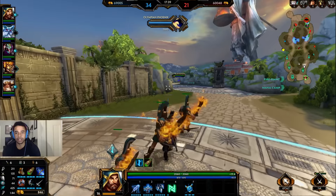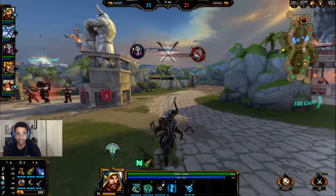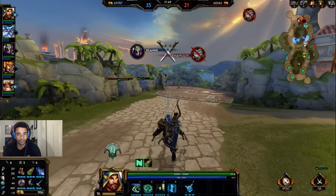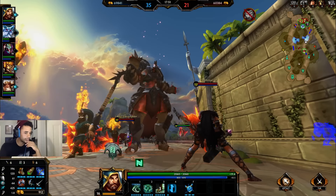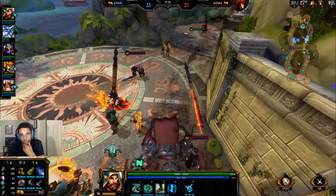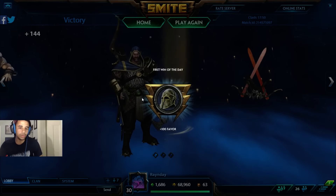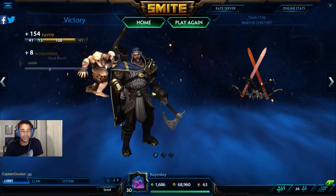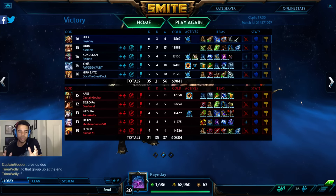I want to be catching people off guard and putting them in a bad spot. Looks like we might get the titan here to finish off the game — a little anticlimactic, but it looks like it's going to happen. There we go — we get the win, six and three with Ullr! Not too shabby. You guys saw a little bit of what he can do. I think he's a strong character overall, although I'm not too experienced with him.